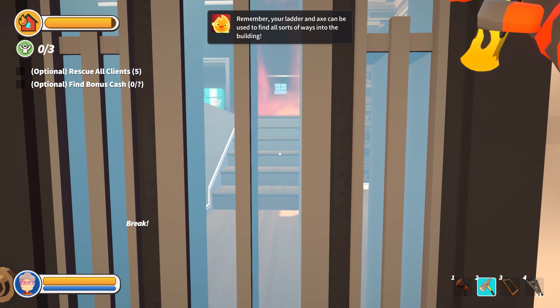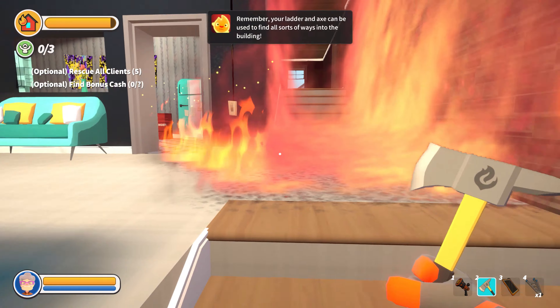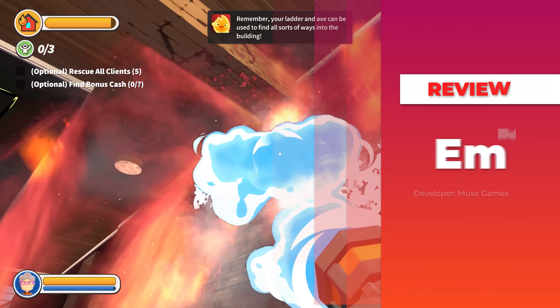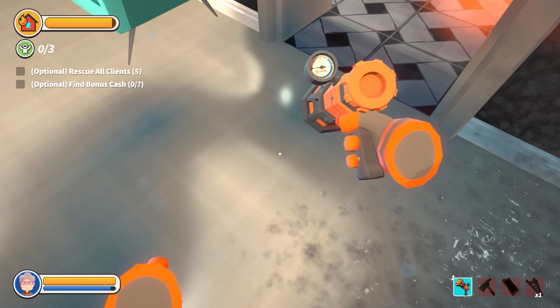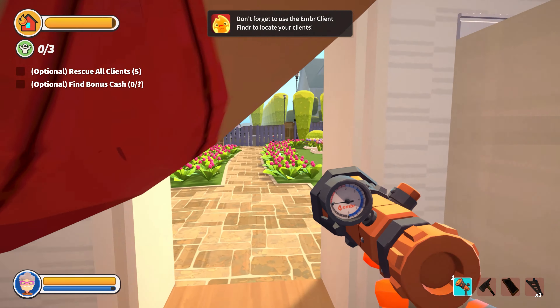This is Generation Stadia giving you that daily dose of everything and anything Stadia related, and today we have a review of Ember running on Google Stadia. This title launches into Early Access starting May 21st only on Google Stadia and PC, and is coming in priced at $19.99.